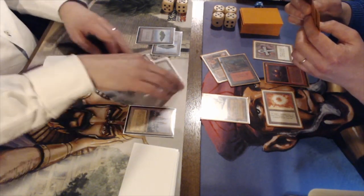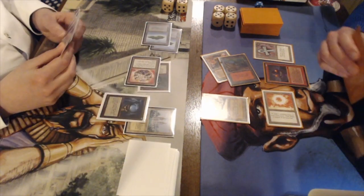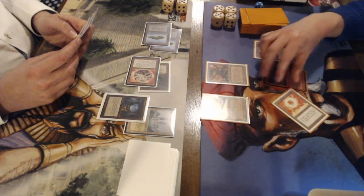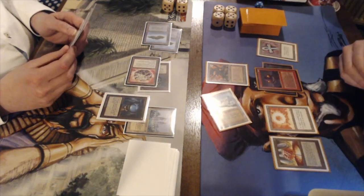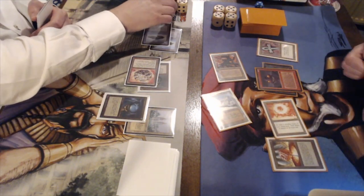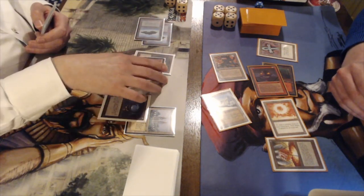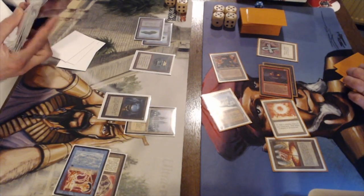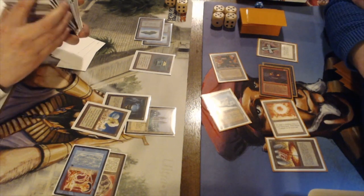Richard could perhaps Power Sink the Ankh of Mishra, but no Power Sink comes. Frank draws a card — that means next turn he can start dealing damage. Richard plays an Icy Manipulator. Frank untaps and has to pay for the Tabernacle. He plays a Mana Vault — risky because of that Icy Manipulator. Then Richard casts Transmute Artifact, sacrificing the Mana Vault to search up the Winter Orb. The Transmute Artifacts are so important for finding pieces of the puzzle.